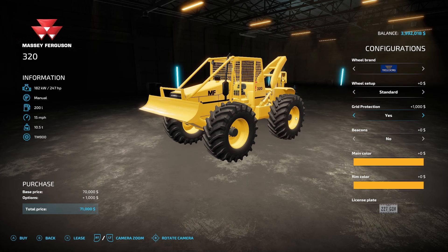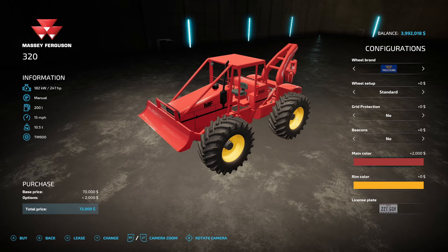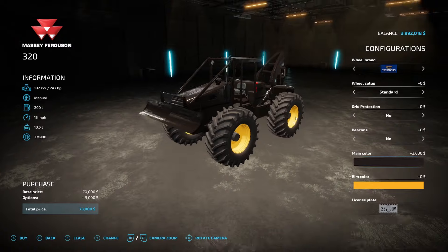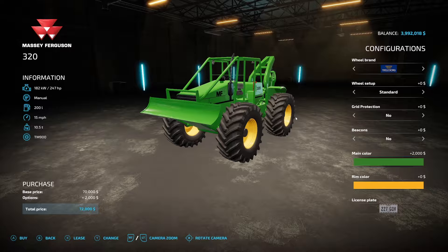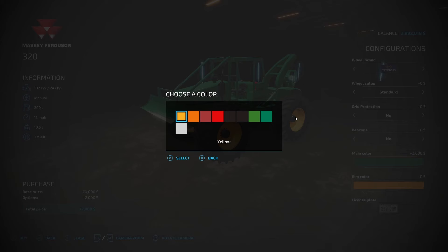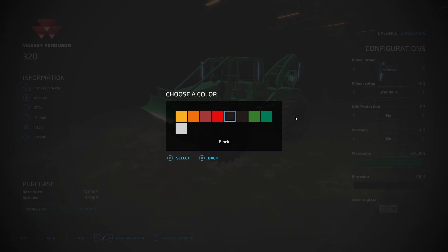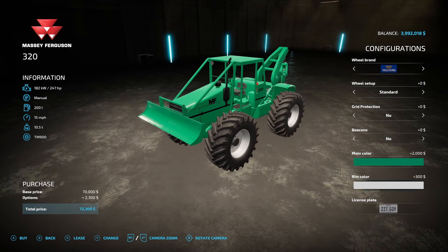Grid protection options: no, yes, gray, black, or no. Beacons: no or yes. For main color you've got yellow, orange, red, red 2, black, black 2, green, and then green 2 which kind of looks like a green mixed with blue — kind of like an aqua. Rim colors follow pretty much the same options: yellow, orange, red, red 2, black, black 2, green, green 2, and gray. So that is the 320 right there.